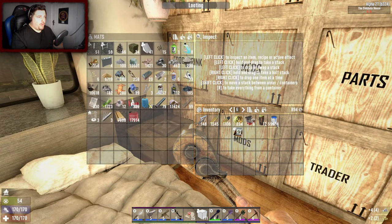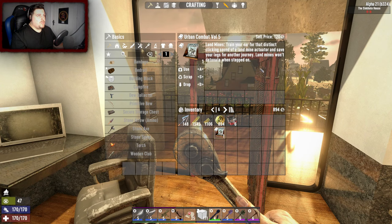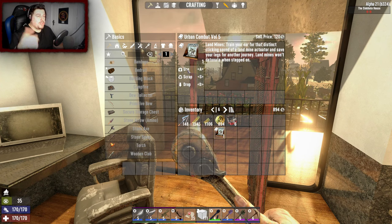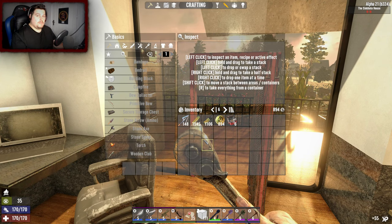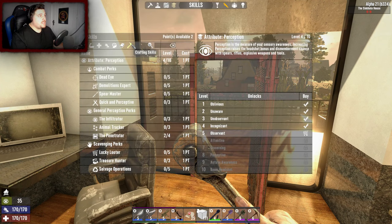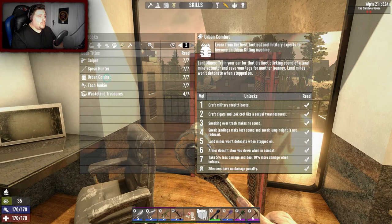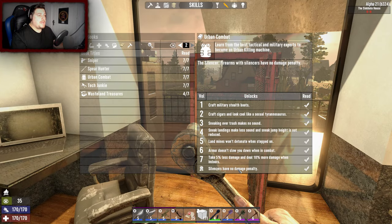Let's throw the paint back. Our coffees can probably go back in. Let's read it - landmines won't detonate when stepped on, very useful, very useful. But if I'm still close to a landmine and a zombie steps on it, it could still kill me. That was the last book of the series - I didn't think I was that far ahead in that one. Landmine yeah, okay, silencers have no damage penalty.